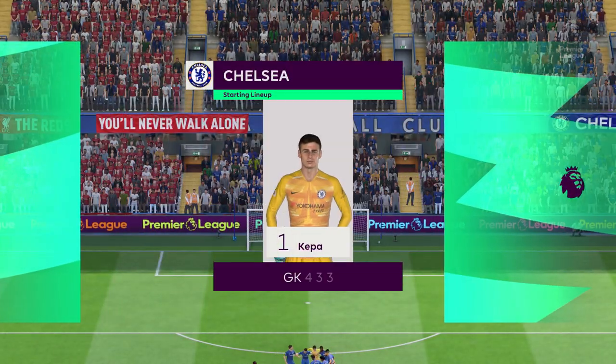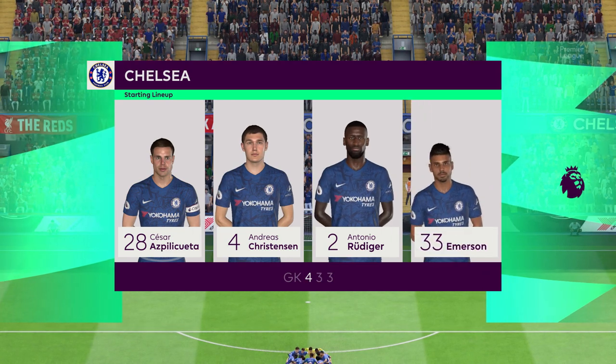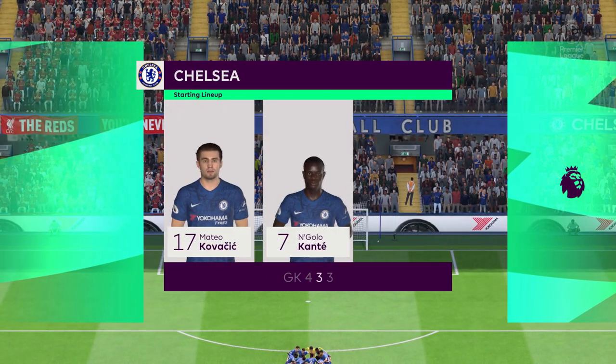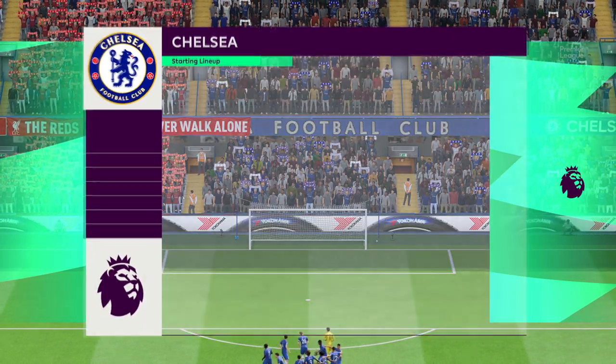Here's the Chelsea line-up. In goal, Kepa Arrizabalaga. Aspilicueta starts alongside Emerson at the back. Ruben Loftus-Cheek plays with N'Golo Kanté in the middle of midfield. And they're going to go with one striker up front.